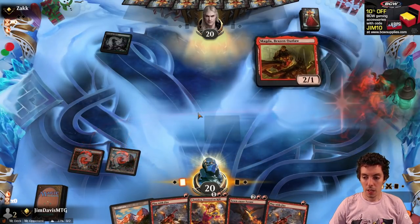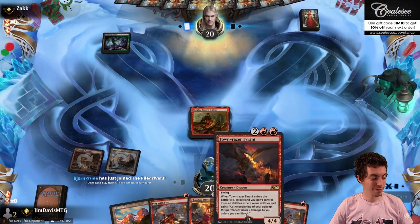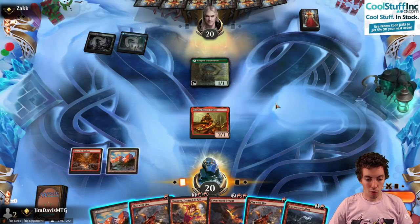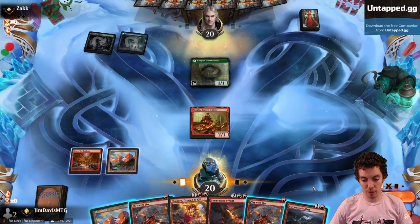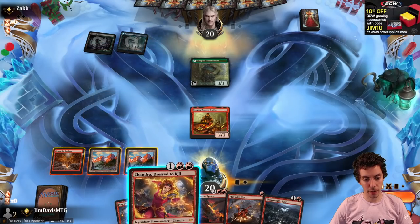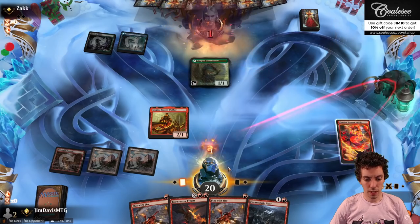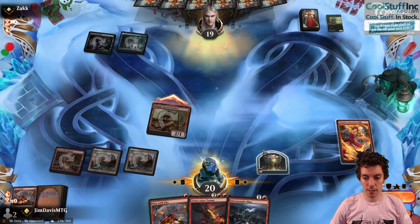Alright, we got Magda here — possible turn 3 Town Razor. We're gonna play Chandra plus make a mana. I might blast it with the mana from Chandra and then cast our next spell and draw a card too. Actually I need mana from Magda also, so we'll just Chandra plus Play With Fire to kill this and get our Stone Rain on. I hope you like your hors d'oeuvres extra crispy. Play with Fire — Magda, make a treasure, say go.